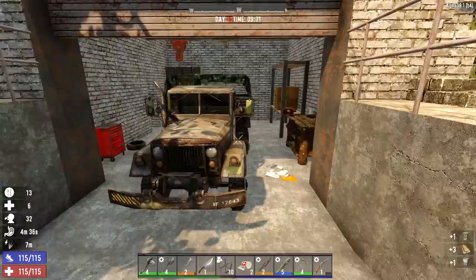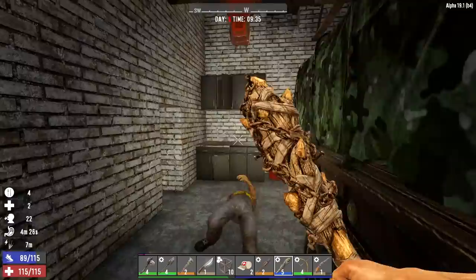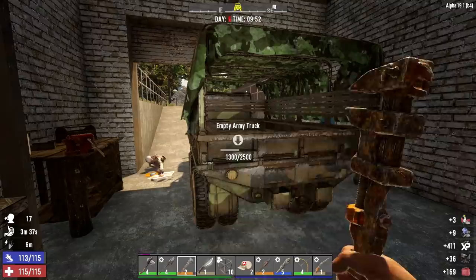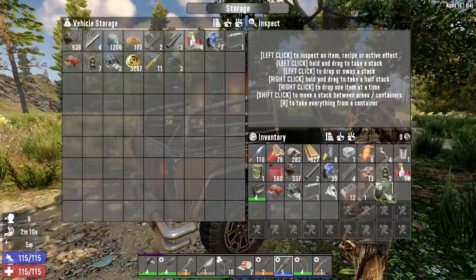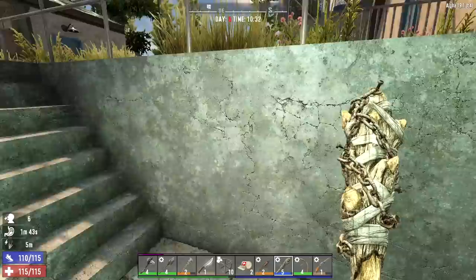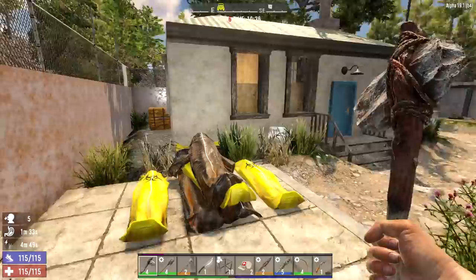Oh, here we go — a zombie just fell down. This guy's new, he must replace the construction worker zombie. I wasn't going to bring a shotgun with me today but figured since we have the larger tool belt I might as well. We got a dog house which means there may be some dogs around here — good thing I brought that shotgun.